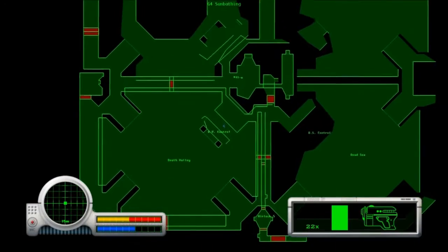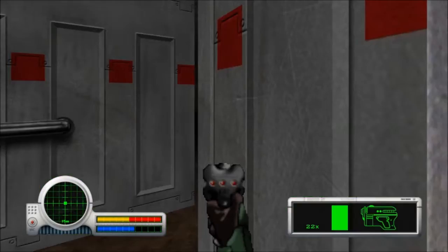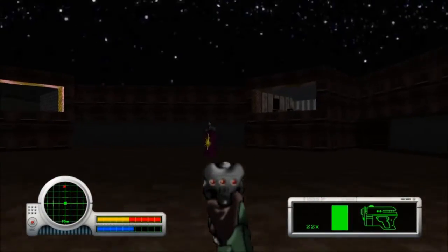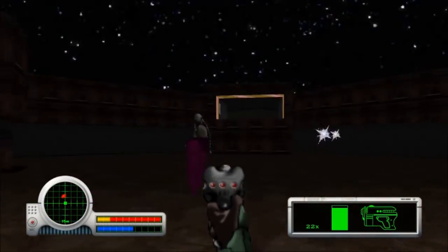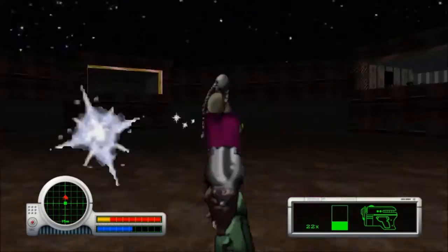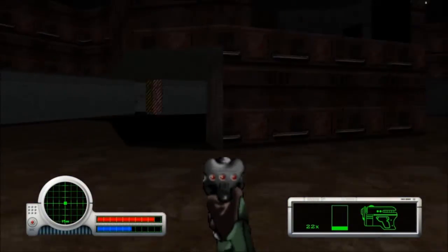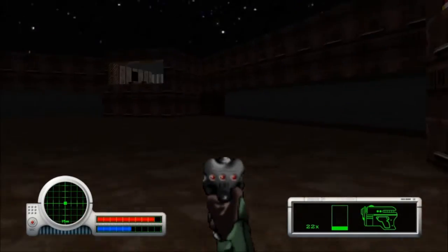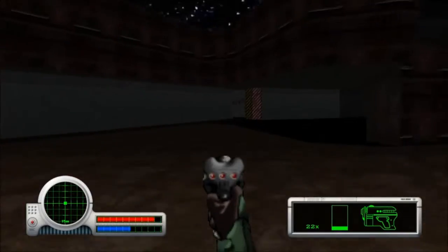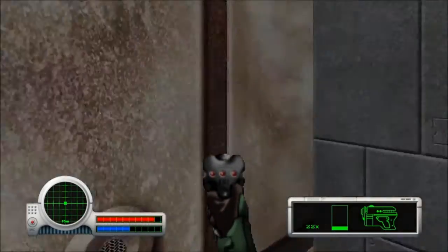I'm getting lost in an area I just found the entrance to. I don't really have much to talk about on this level — there isn't any secret stuff, there isn't anything really all that noteworthy other than your mission. Well, and then you find out that the Fours probably have a faster-than-light drive, but that's not very surprising.